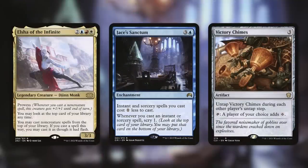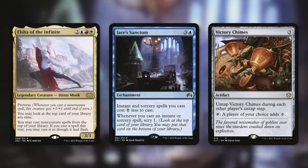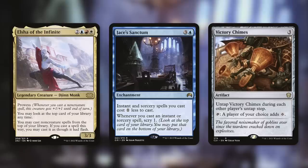Moving on — how about some top-of-library shenanigans? Elsha of the Infinite is a card that also has three mana symbols, so you can get mana from it when it's on top. When it's in play, you can look at the top card of your library anytime, so you know what potential free mana you might be getting from Omnath. You can cast non-creature spells off the top of your library, essentially making the top of your library a second hand, and you can cast them at flash speed.